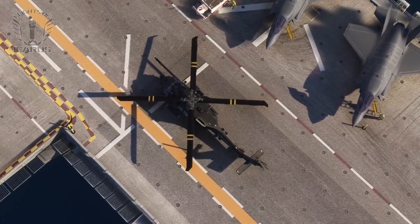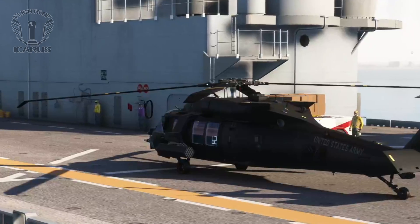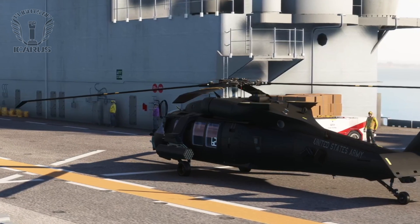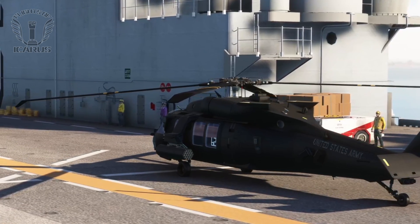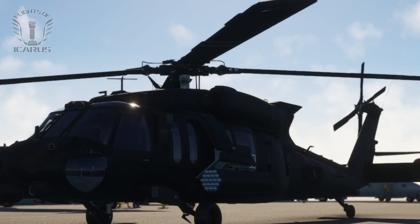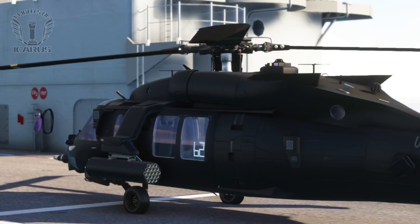The UH-60 Blackhawk is one of those epic aircraft that just about anyone with interest in helicopters would have heard of. It's starred in countless movies and is an icon of aviation in its own right. I've wanted to give one a try for a while, and the team at Delta Simulations have been working on one that uses the native MSFS flight model.